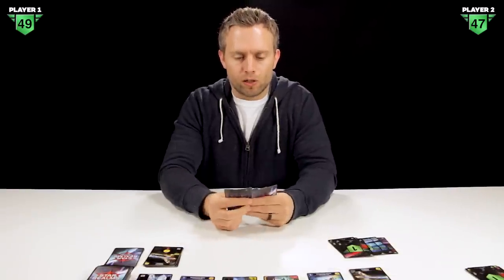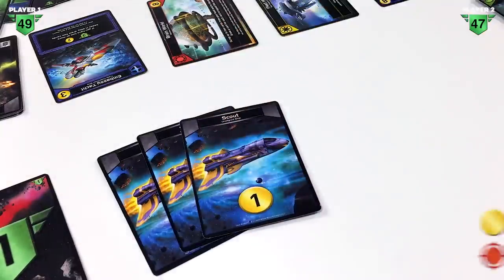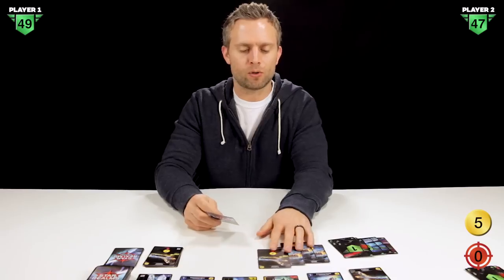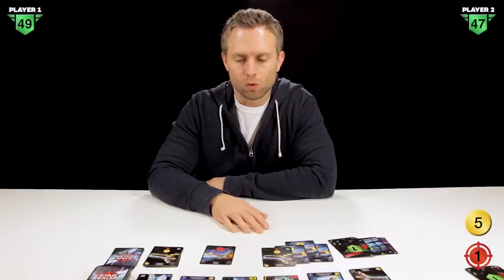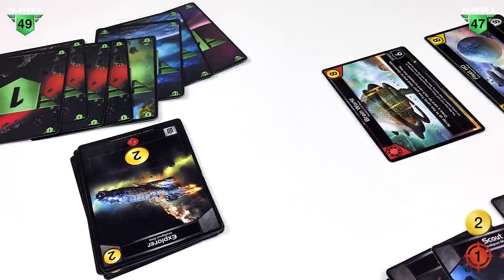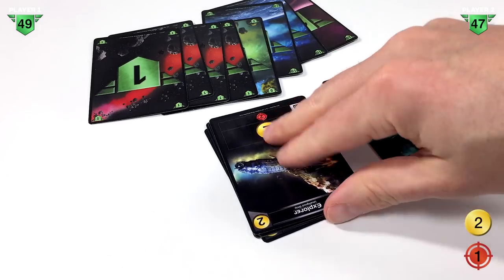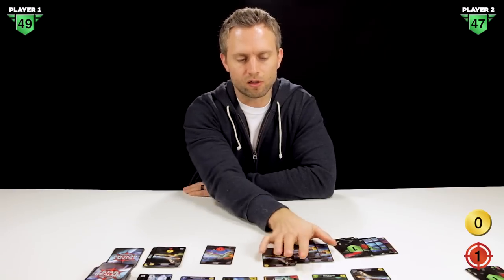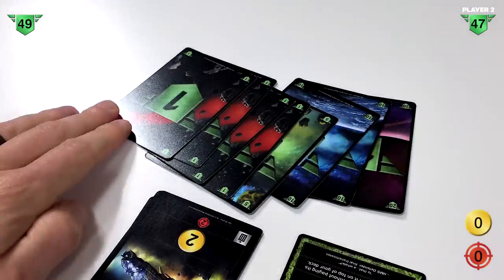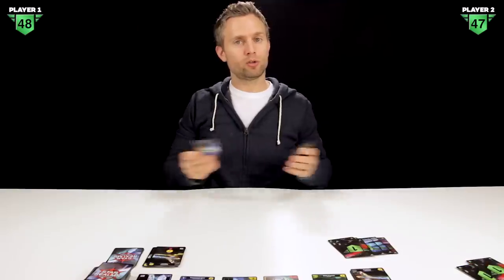Player two has three scouts giving three trade, an explorer putting us at five, and a viper. We pick up an embassy yacht for three, leaving two trade, then pick up another explorer to use up all our trade. Then we use the viper's one combat to attack player one, subtracting one authority point. That ends player two's turn.